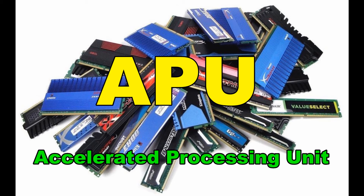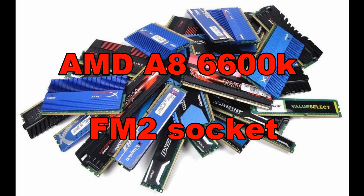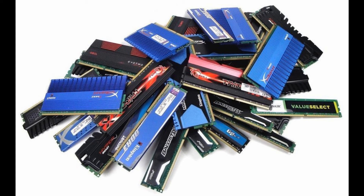What is APU? The easiest explanation is that this processor is doing all processor calculations and producing graphics at the same time — a 2-in-1, you might say. In this test I will use AMD's platform, its A8 6600K CPU FM2 socket. Don't mistake it with the Intel i5 6600K Skylake.